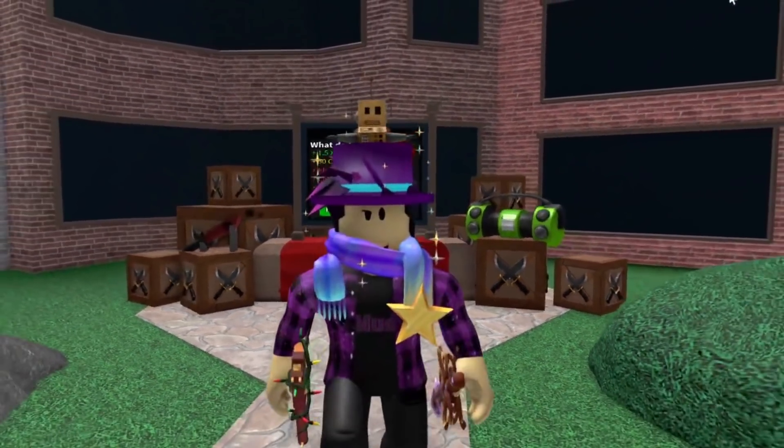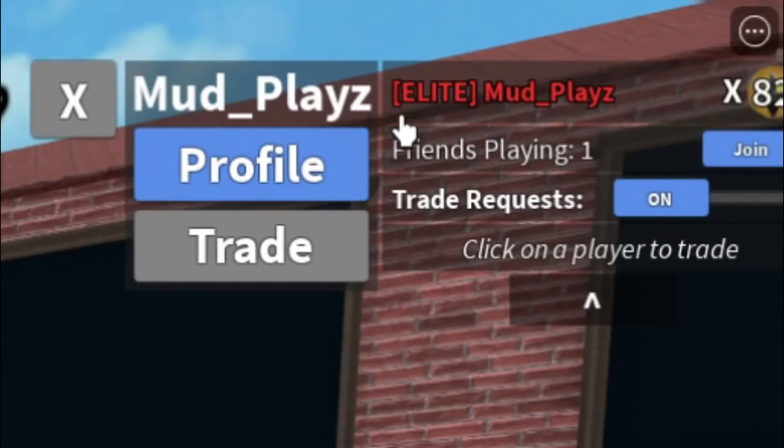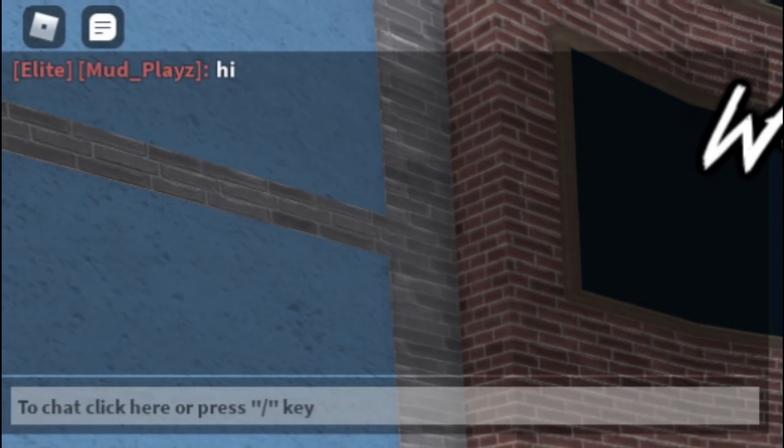You get the name tag. You can see the red tag on my screen, and whenever you chat — say hi in chat — it shows your Elite name tag in chat.